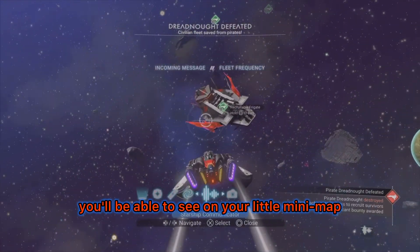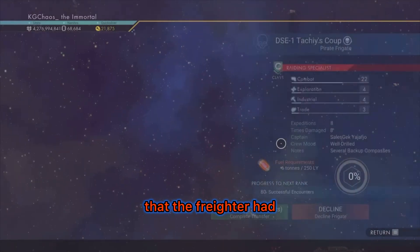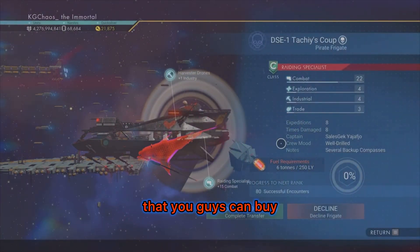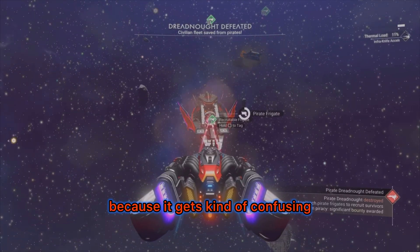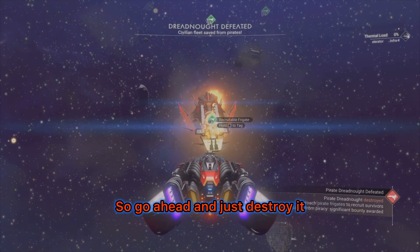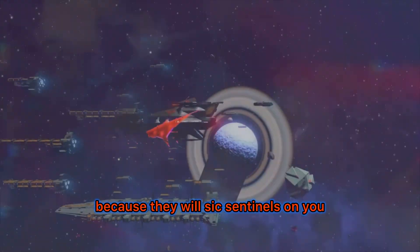Once you destroy a freighter, you'll see green diamonds on your mini-map — those are frigates the freighter had that you can buy. If they're not the right class, I recommend shooting them because it gets confusing which ones you've already visited. Just don't do this to actual civilian freighters, as that will sick sentinels on you.